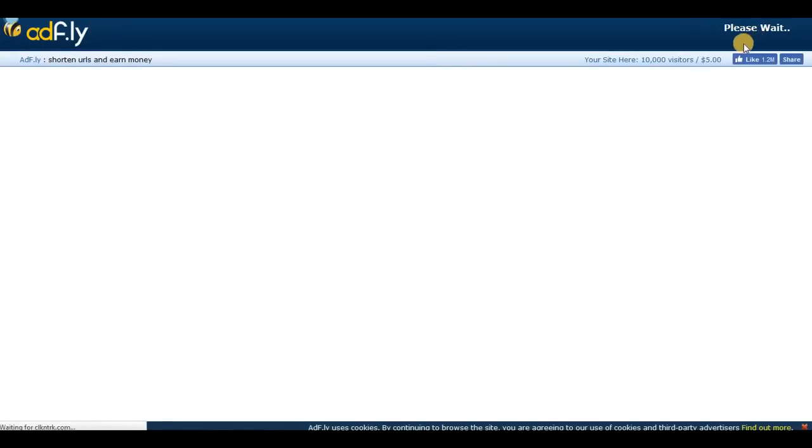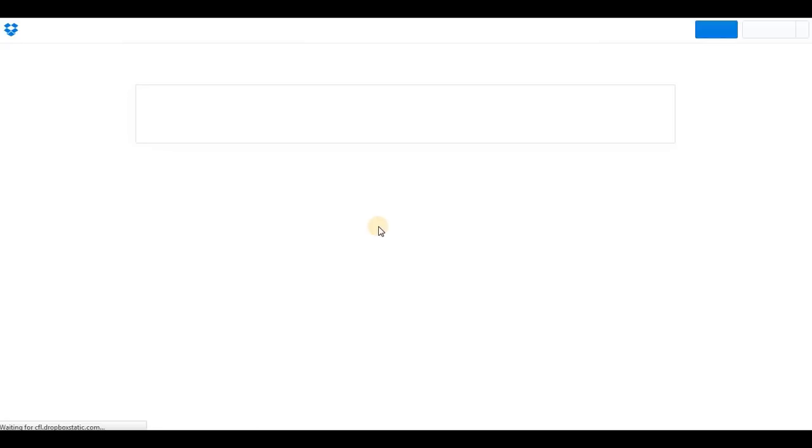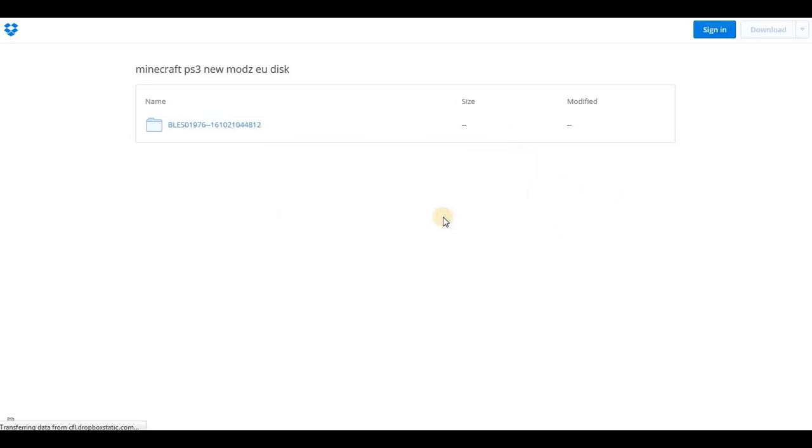These are the parts people get stuck on and don't know what to do. You'll hit AdFly — it's kind of a pain — but you just want to click Skip Ad. Don't download anything on these pages; these could be viruses. Just click Skip Ad like I'm doing right now, and then you'll get to the download page.